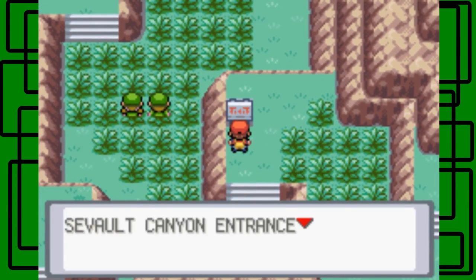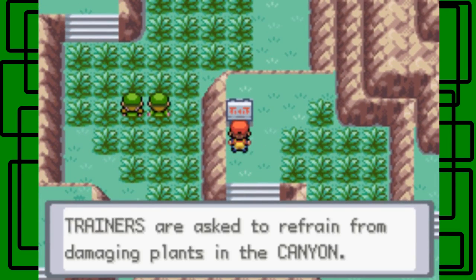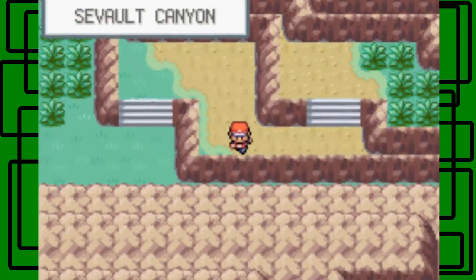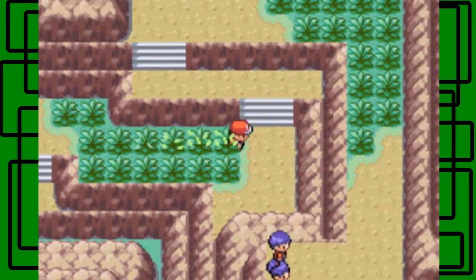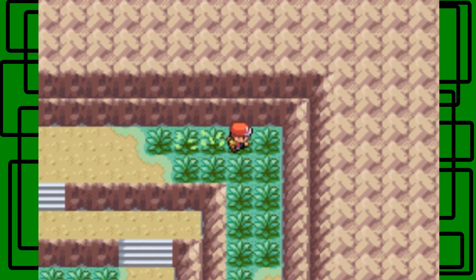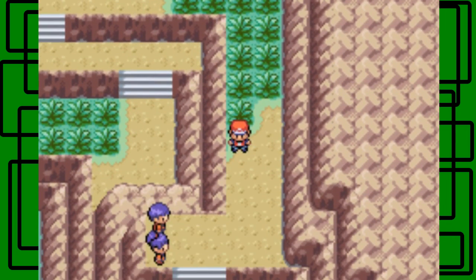Okay, here is a sign. Sevault Canyon entrance. Trainers are asked to refrain from damaging plants in the canyon. That's cool, I guess. I love Sevault Canyon because when I first played this game, it was a really good place to train your Pokemon and it still is, which is awesome.